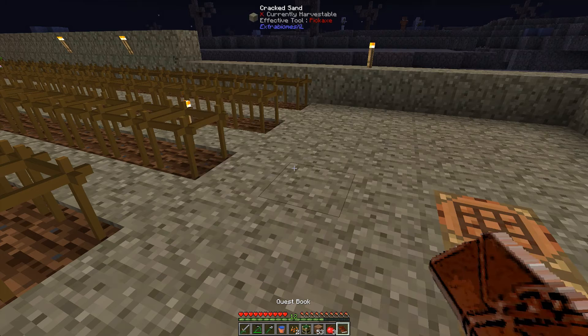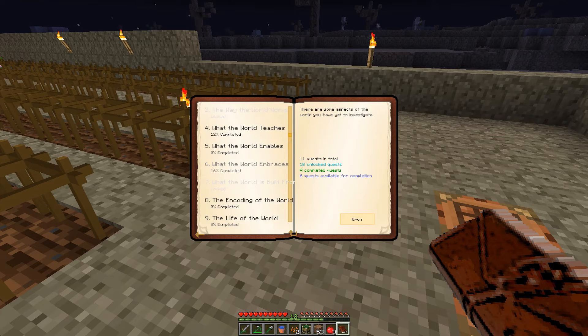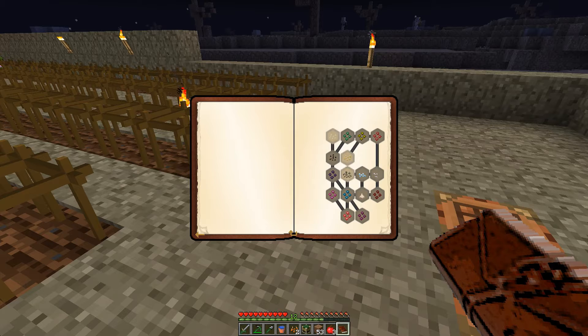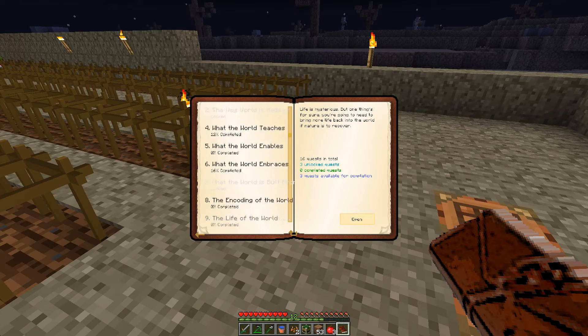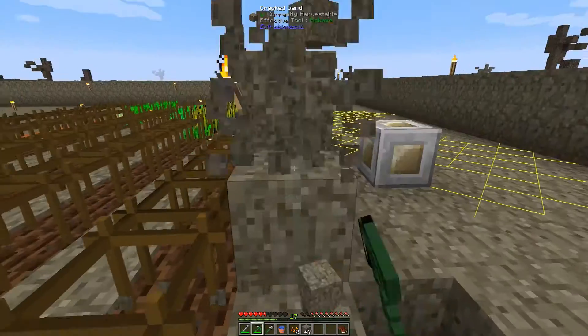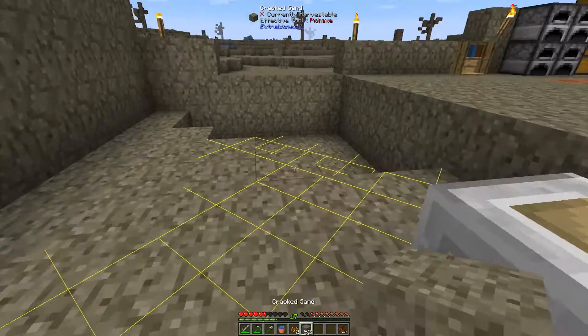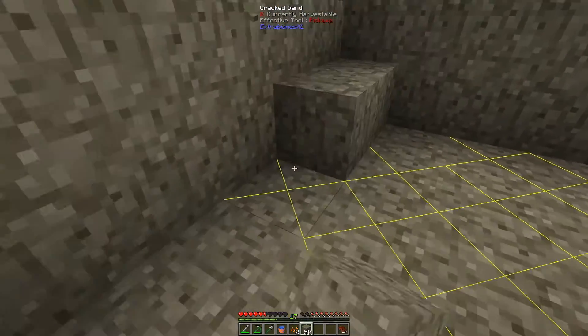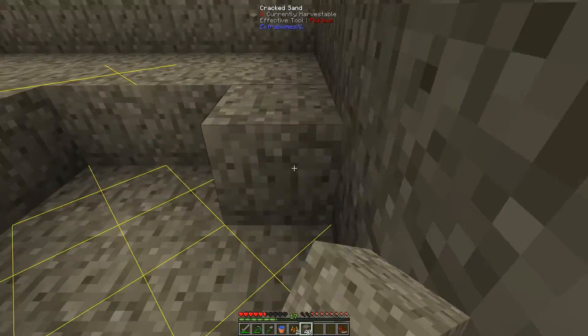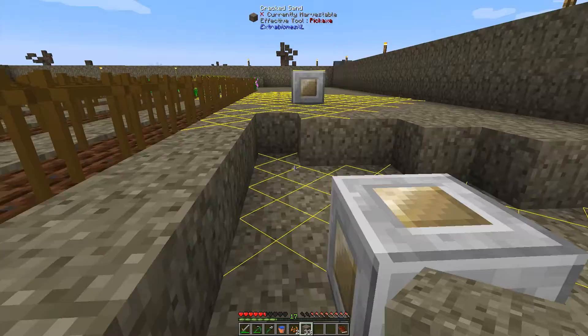That's done. I would like to see if we have other quests available. If not, I would like to expand a little bit my base. Right behind that wall, I'm going to flatten the area and build a new wall. Alright, I'm done with building a new wall. I was not expanding so much because I'm missing some basic materials.